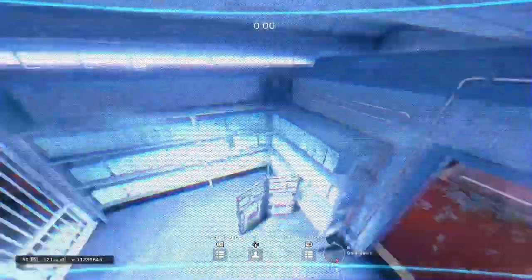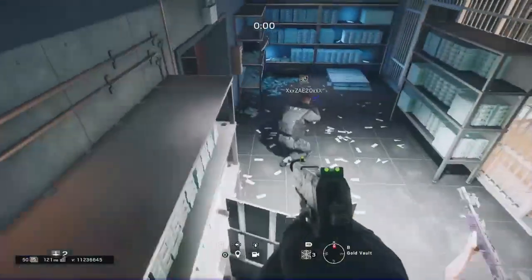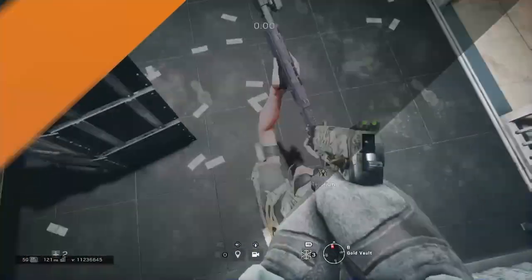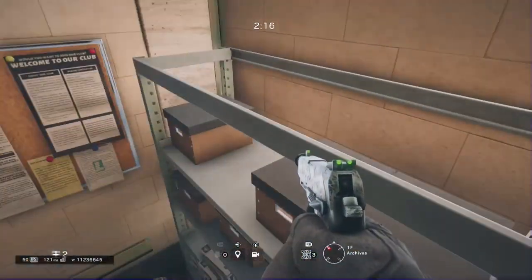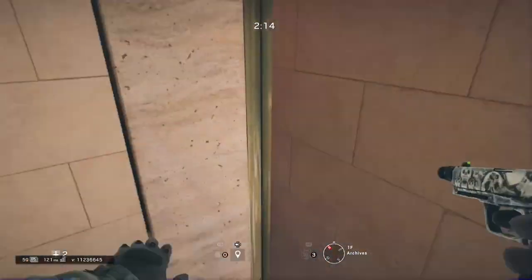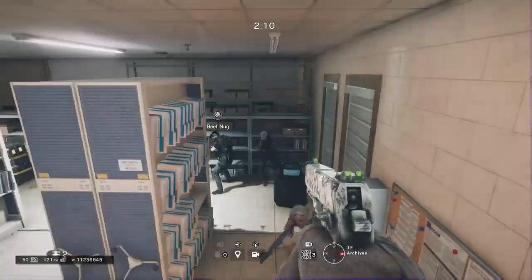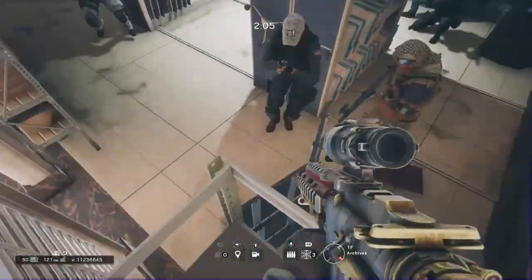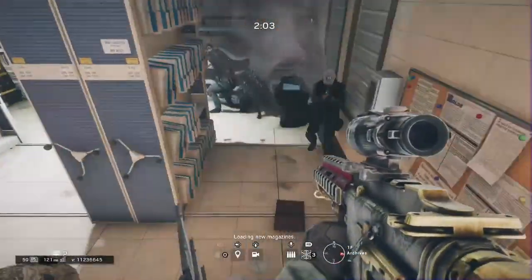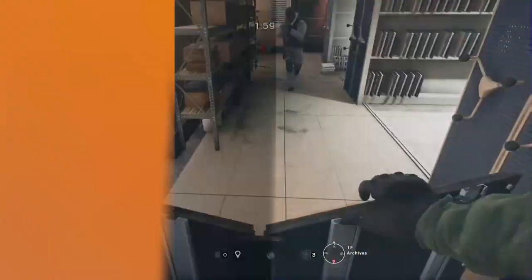My teammate says that I'm invisible, so I'm assuming he has relatively low brightness - maybe about 50 or 40. For this one you can use the elevator also and then use one of the vaults. This one can be useful if they enter in from either the door or the window.